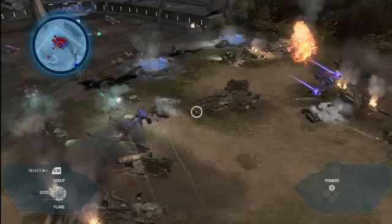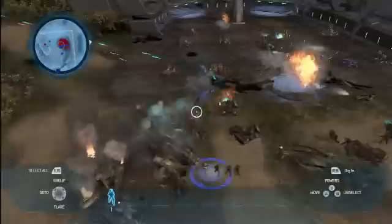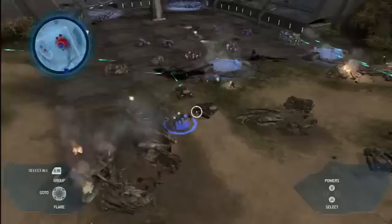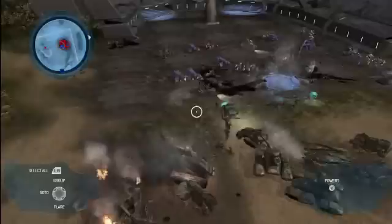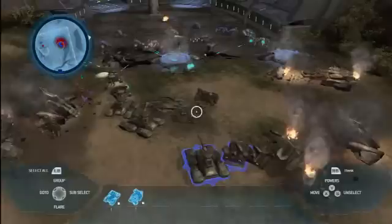I'm going to bring in some more infantry to back me up. But it looks like the Covenant are bringing out some Ghosts — those plasma cannons are going to start chewing up my vehicles. I'm going to bring in some heavy armor — Scorpions — and get them on those Ghosts. Let's see if we can turn the tide of this battle. I don't think those Ghosts are going to be a problem anymore.